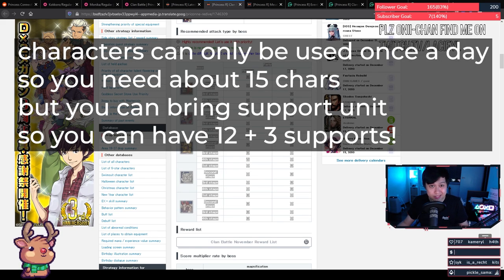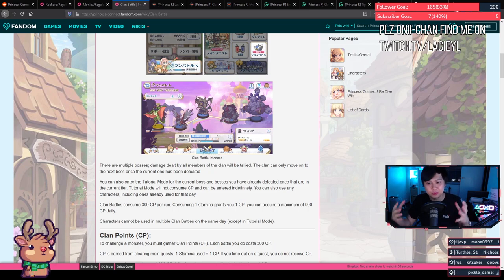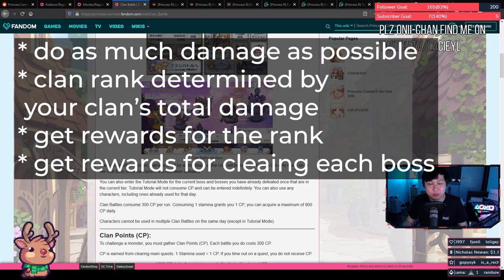Each character can only be used once a day. Therefore, with three attacks and five characters to a team, you need about 15 characters. However, you can bring a support unit to each battle, so you can get away with having 12 well-geared units and three supports. You're doing all of this with your clan mates to try to deal as much damage as possible — that is the main goal.